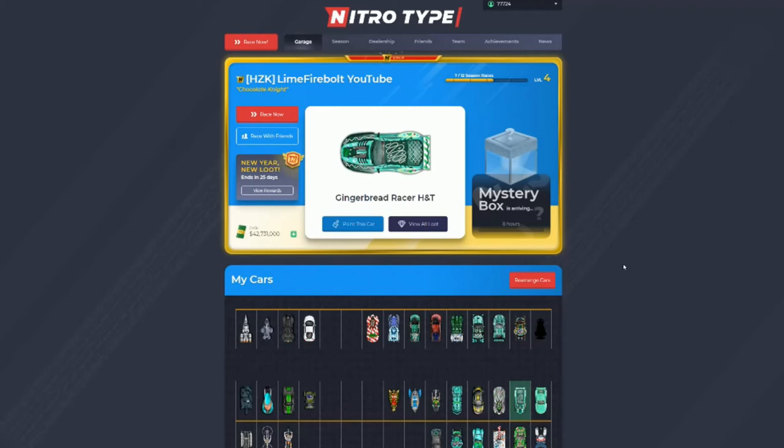If you got $7,500 every day from mystery boxes and opened it for 100 days straight, you've earned $750,000 just from claiming mystery boxes. Imagine how much you could make if you also did 10 races every day — combined, you can make up to $2.8 million in just a third of a year, or $3.7 million with NT Gold, and that's without the season rewards.